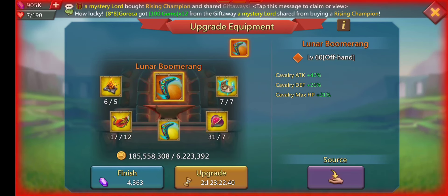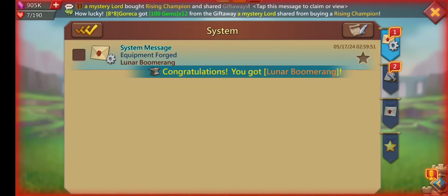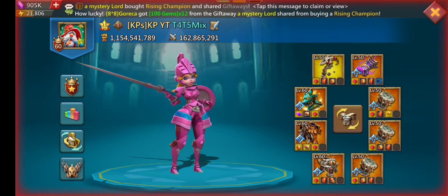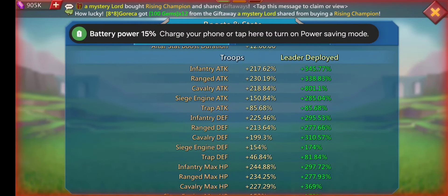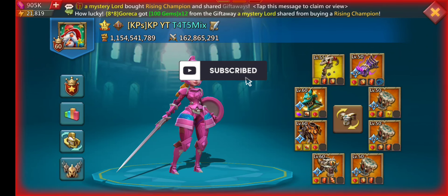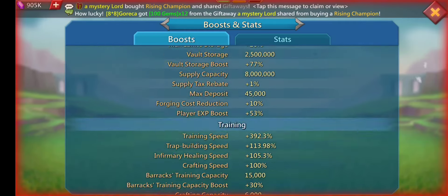So now we're going to go ahead and finally upgrade this. We're going to check my current CAV stats. My CAV attack is 801.1 — we don't have any forts and I'm not in talent. So what I'm going to do: it's 801.1, and if I put on this boomerang we're going to be losing about 25% CAV attack. Remember that number: 801.1.